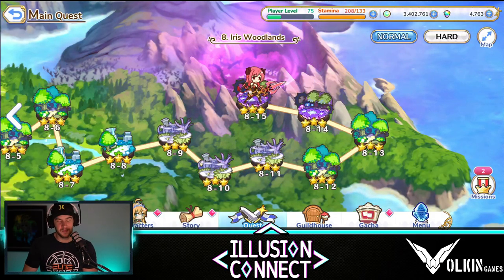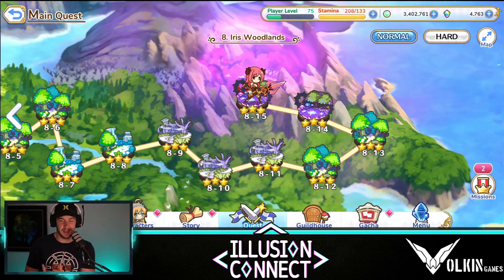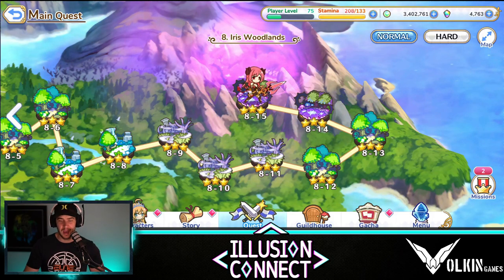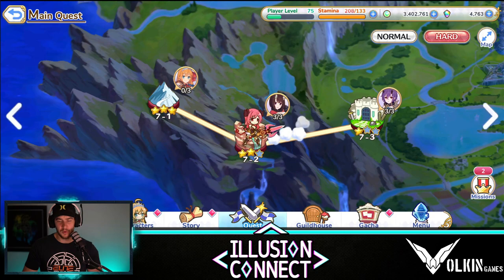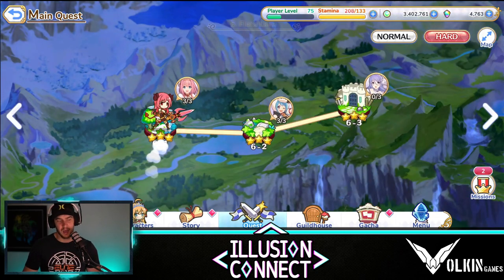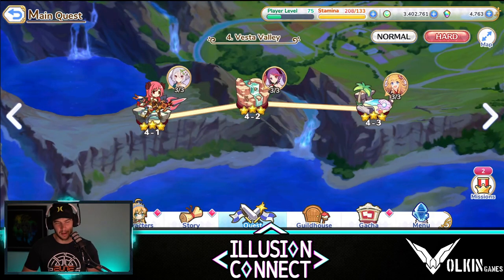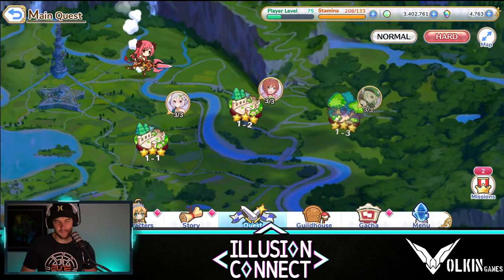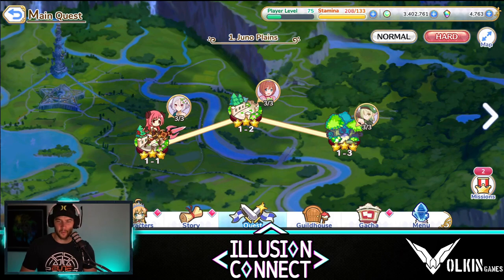Besides that, your main focus for the game should be doing your dailies. Leave the grotto and dungeon until the end of the day on those first few days, and push campaign as far as you can. When you get stuck in campaign, upgrade your units and go back. But also jump over to hard mode and progress through it as far as you can — over here you do get shards. I'll make a video going through every chapter and which shards are worth farming, but you can come here and farm shards, get more jewels, all that good stuff.